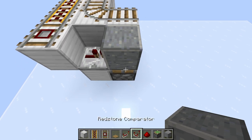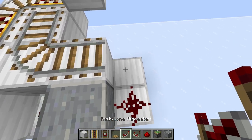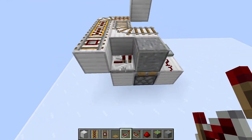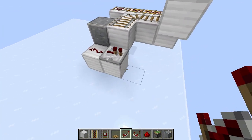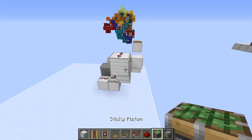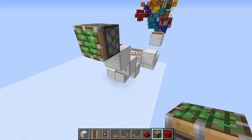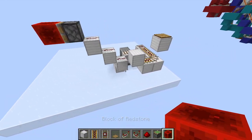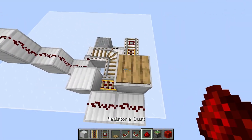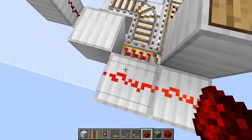You're going to have a redstone repeater going into a piston with a block on top. To signify that the block is going to be moved by a piston, I like to put a different type of block on top — it really makes it easier when working with redstone. Then come over here and place redstone dust and a repeater. Your minecart's going to come over here and trigger this.